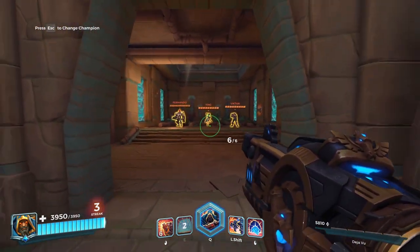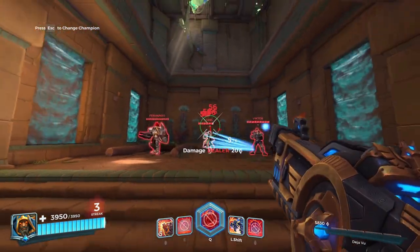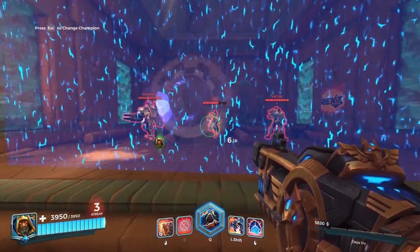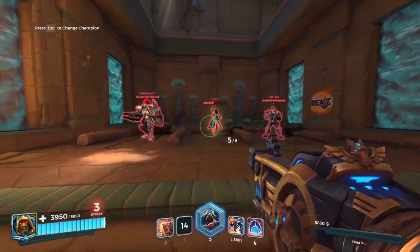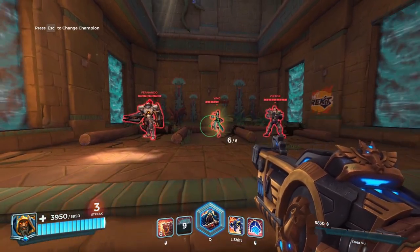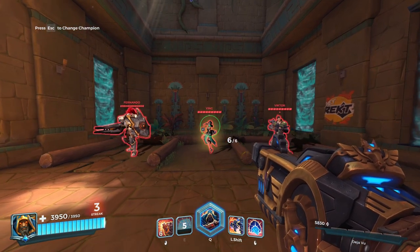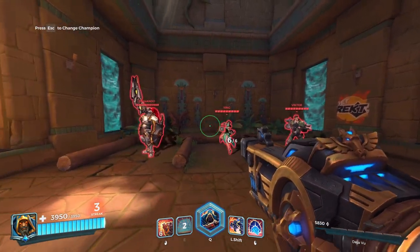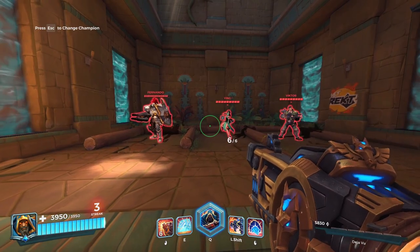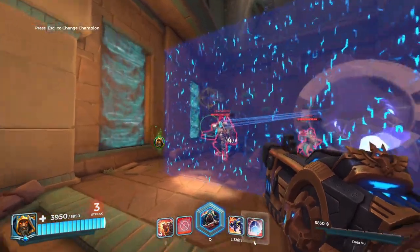The next topic is cooldown management. Typically playing as Atlas, I fight, then use the shield which protects me and gives a little self-sustain. If I keep fighting and reach a critical point, I use Second Chance. Second Chance is your strongest ability in my opinion because you can go from zero to full HP. The situation will dictate what you use.